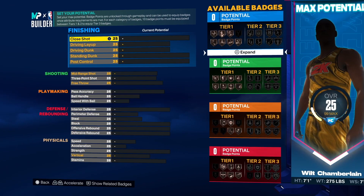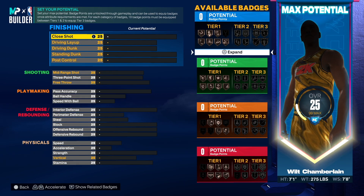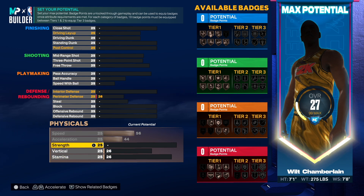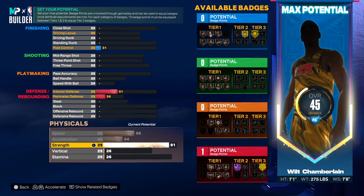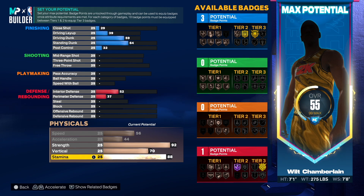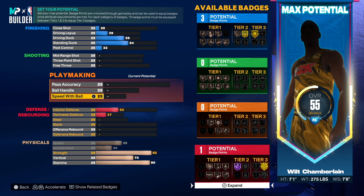When I do this build, I want to start with the physicals first to make sure I'm getting everything exact. He had a 75 speed but we're not gonna be able to get that without dropping the weight — I like to keep the build authentic. Strength: he had 92, so we're gonna go 92 here. Then we'll go up to 70 vertical and give him 90 stamina.